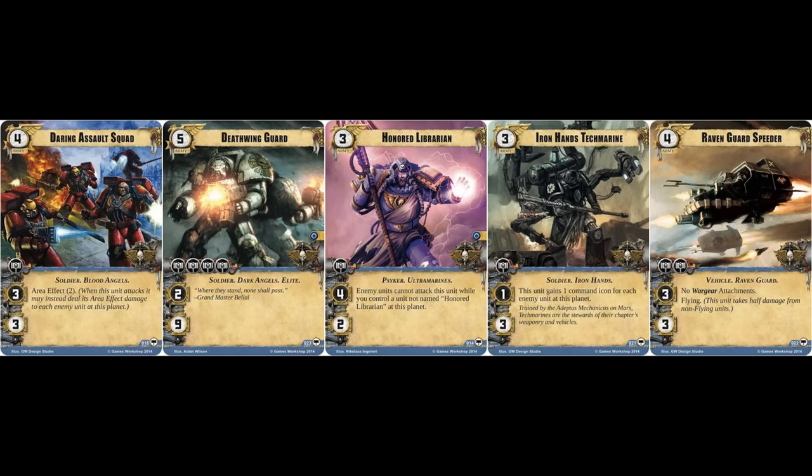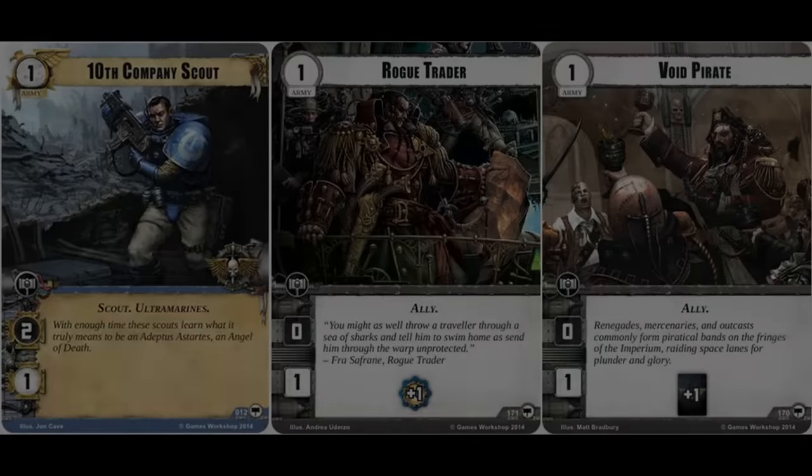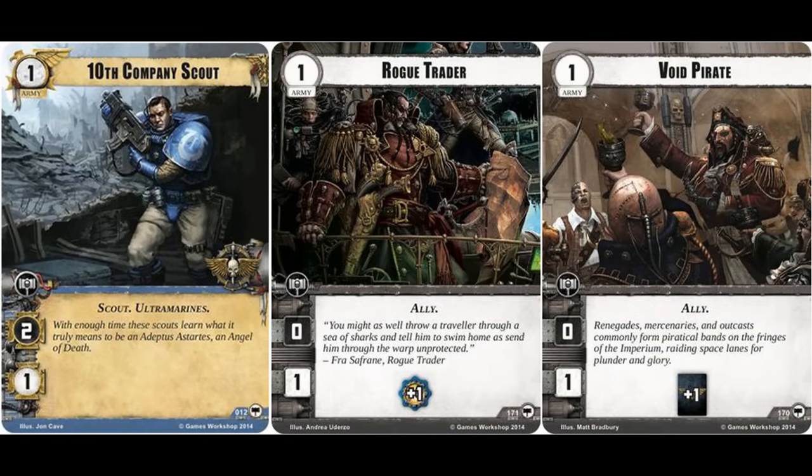As we see more and more expansions for this game, there's likely to be all the more reason to go back and pay attention to some of these older cards that could resurface to prominence based on their now valuable traits. This is a very cheap, relatively versatile Space Marines unit. It's hard to beat that single resource token cost. It has a command icon so you can deploy it onto any single planet, and it can threaten enemy rogue traders or void pirates, filling multiple roles.